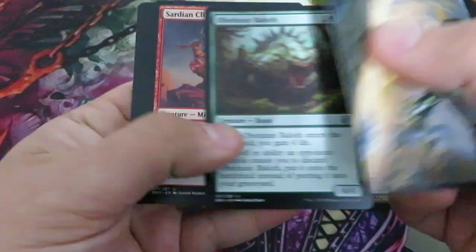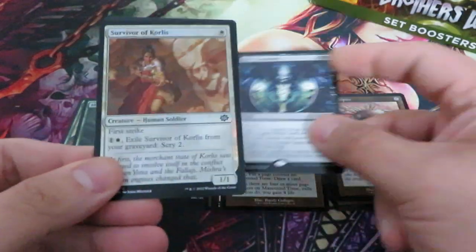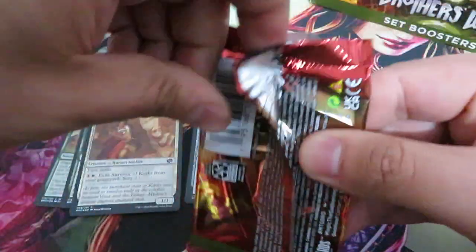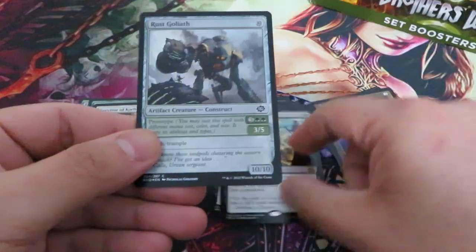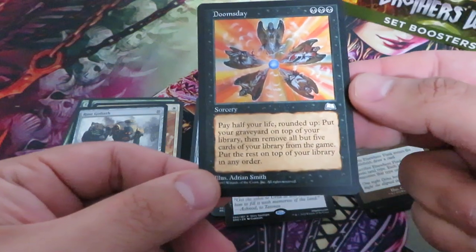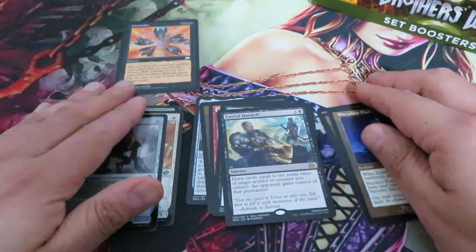I stopped opening draft booster boxes, and going forward I will start opening only set booster boxes. There's a Tone, there's a Geek's Command, nothing there. Reason being: you can pull cards from The List. There's a Handful, and nothing there. That's Doomsday — the original Doomsday from Weatherlight. That's a nice card, that's a nice hit. Let's put it there.